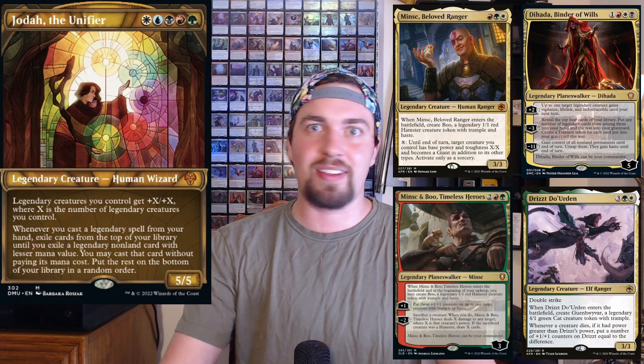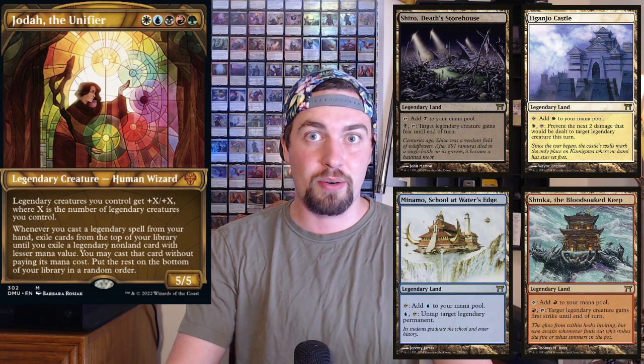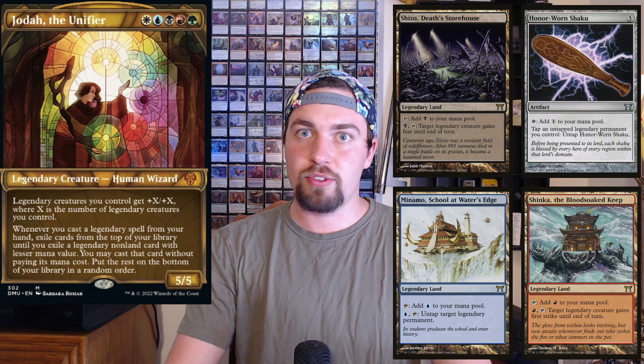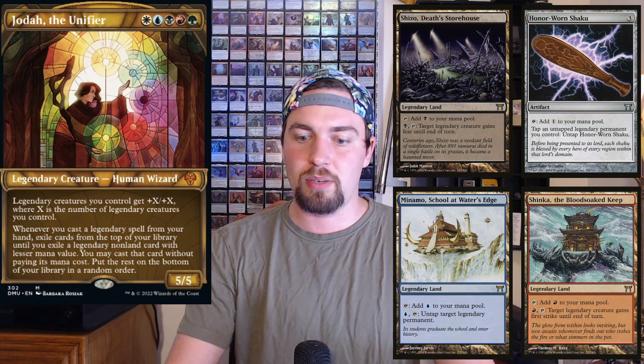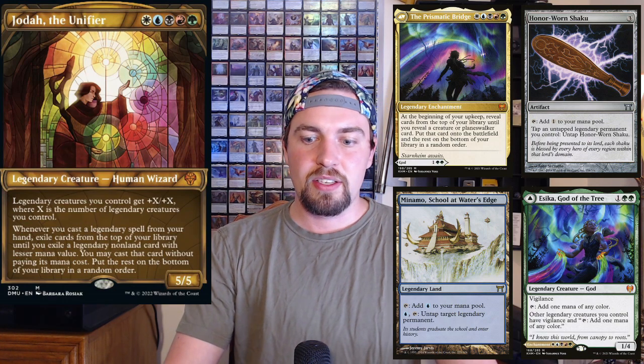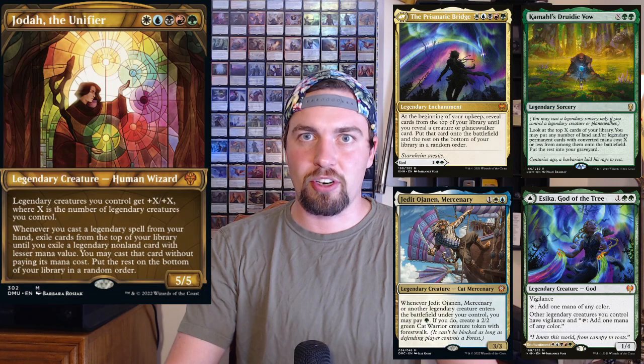Drist along with both the Minsks are really sweet in this deck because they give you an extra legendary when they enter, which works out well with the pump effect and any other legendary tribal stuff you have going on. Ajani is a pretty sweet card for this deck. There are also lands that work well, including Shinka, Shizo, and Minamo. Honor-Worn Shaku turns all your legendaries into mana dorks, which seems great. You can do the same thing with Sisica, and the Bridge is nice.